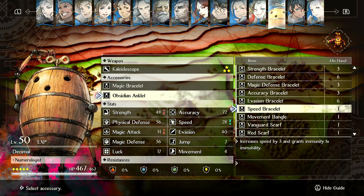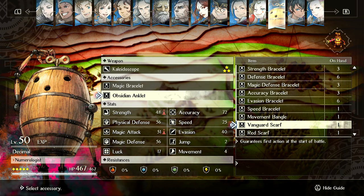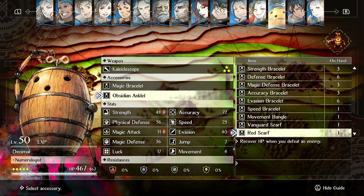Plus 3 speed is just better — it also grants immunity to immobility, which is a nice little extra. If you have 2 Speed Bracelets on a unit, that's plus 6 speed. That puts Decimal at 31 speed, so he'll probably go first anyway. This is another reason why Vanguard Scarf sucks.